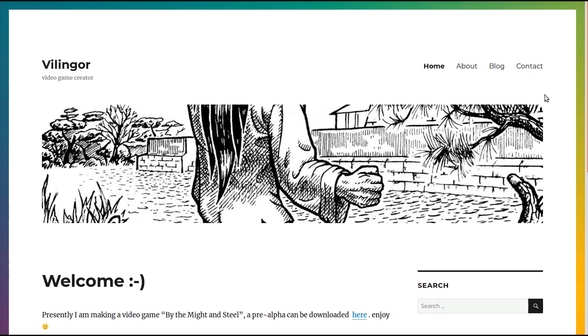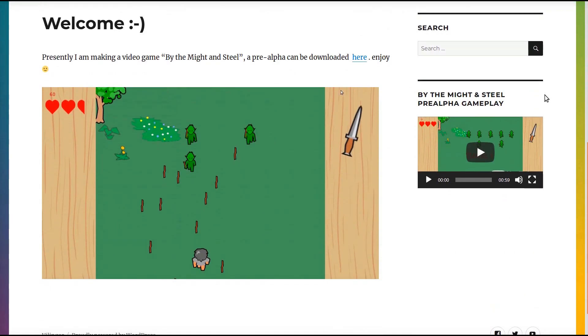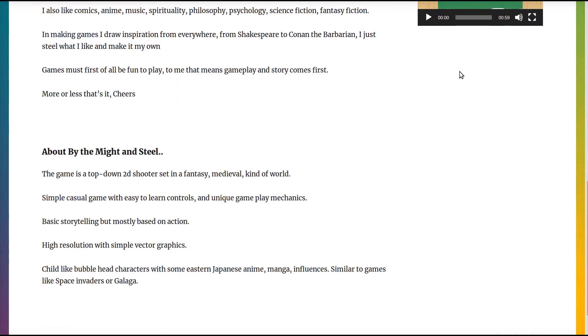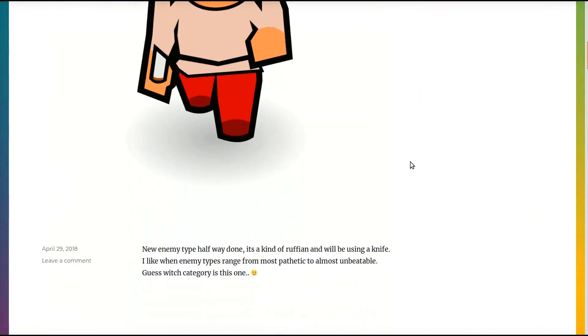My website is up and running. It's willingor.com and this is how the homepage looks like. There are some information about me and about the game, and of course there is the blog section.